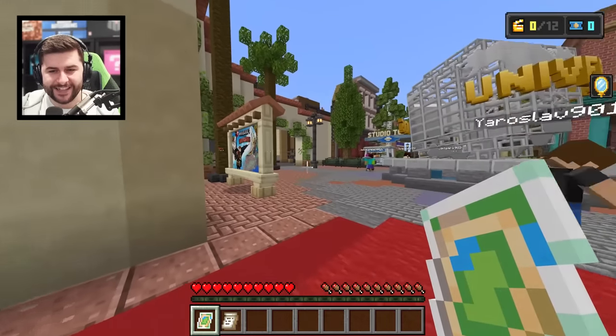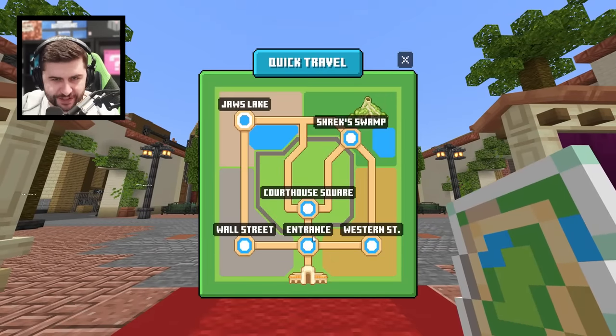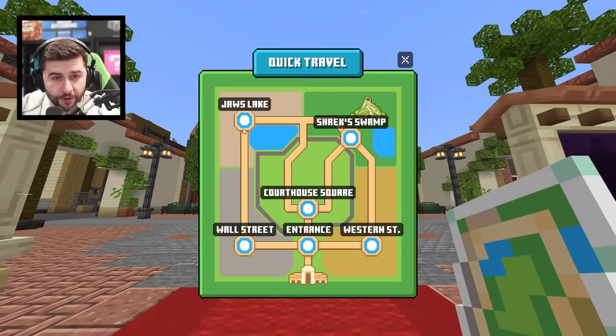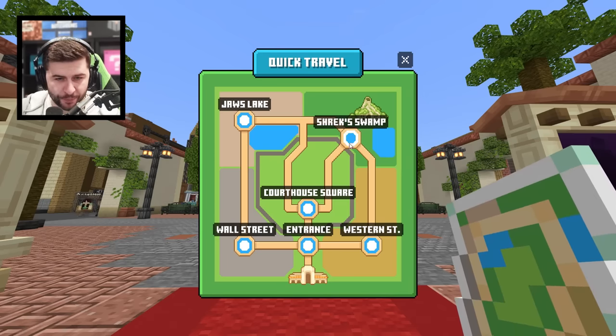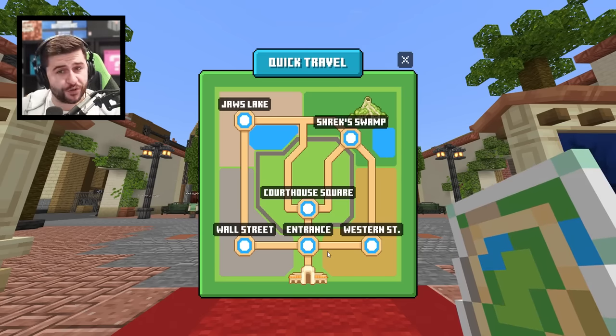Here we go! Welcome to Universal Studios. Quick travel — so we can go to Jaws Lake, Shrek's Swamp, Courthouse Square, Wall Street, Entrance, Western Street.